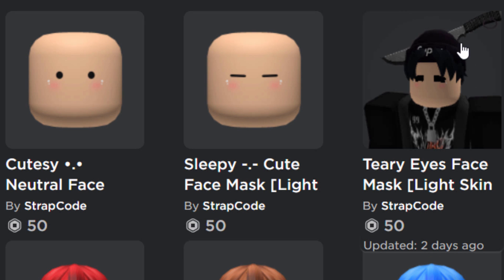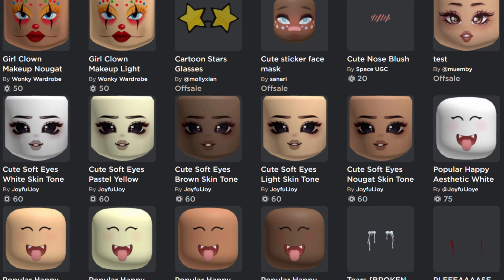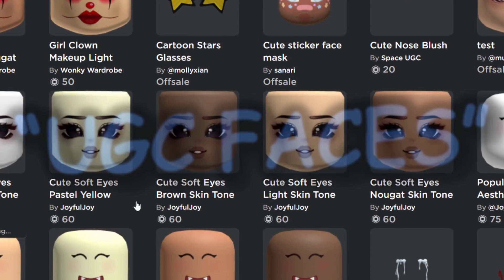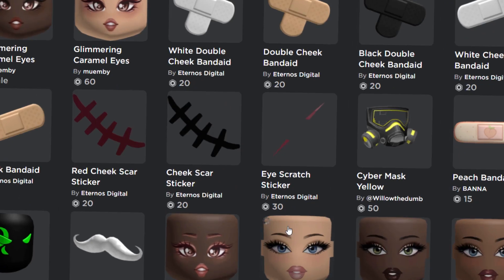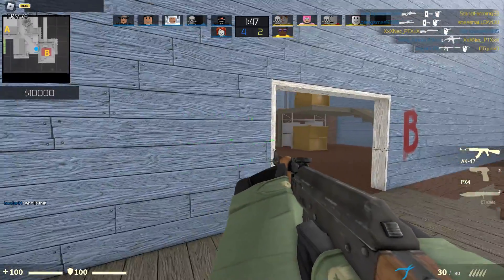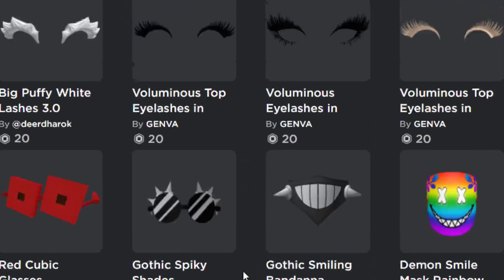Somebody called Strapcode made some other ones. These ones are kind of simple - they haven't got mouths or anything, but still they look decent. Honestly guys, so many UGC creators have been making these UGC faces recently that I'm going to finish the video here, otherwise I'm going to be going on for way too long. If you go over to accessories, sort by recently updated, and maybe select faces as well, you can honestly find so many random looking UGC faces. Some are good, some are better than others, and I'll link some of them down below in this video's description.